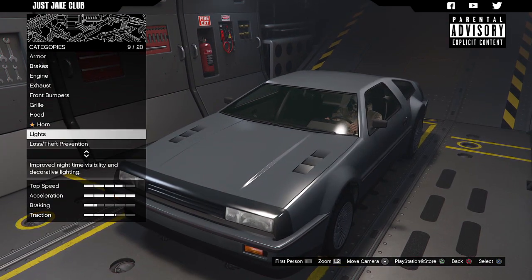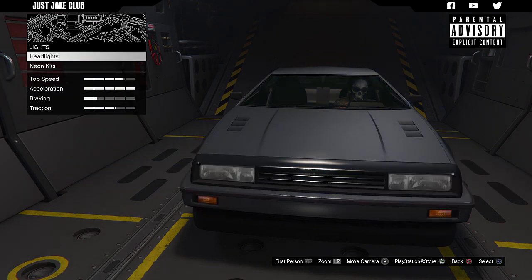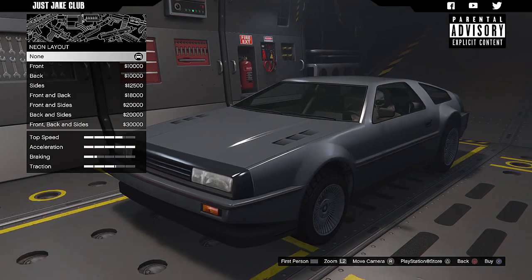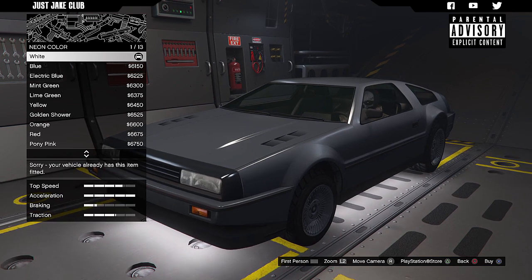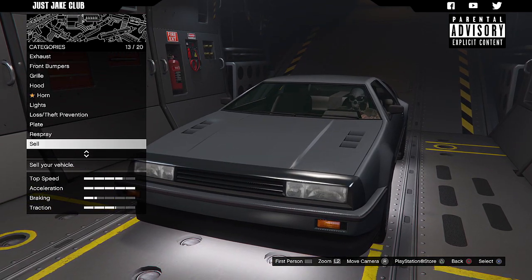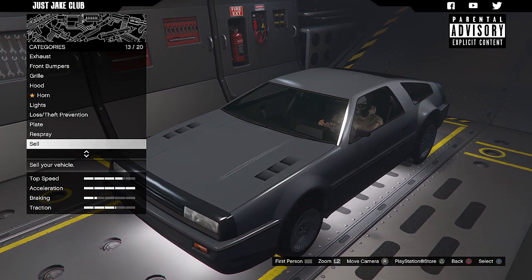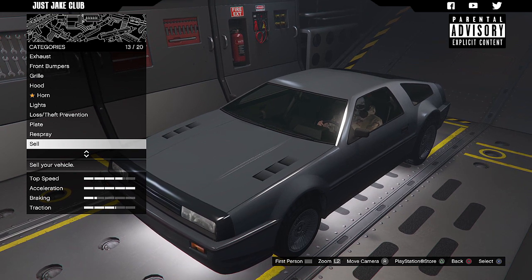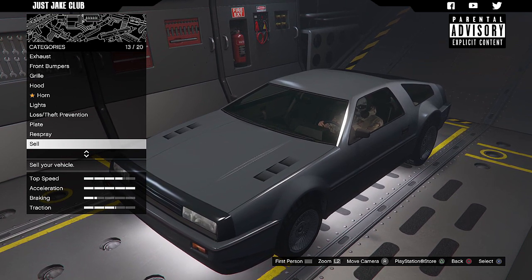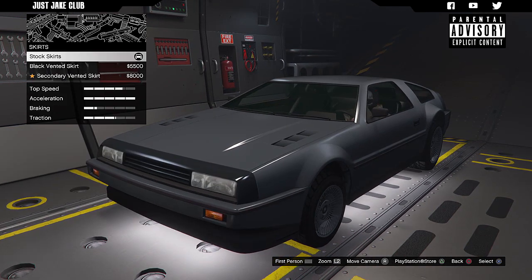Next we're going to move on to the lights — we're going to get the xenon headlights, and I'm going to get a neon kit for this, front, back and sides, going with white for the neon glow. Next option is the respray — I don't think I'm going to go with a respray either, because I really like the graphite silver color that's on it at the moment, so I'm going to leave it as that.